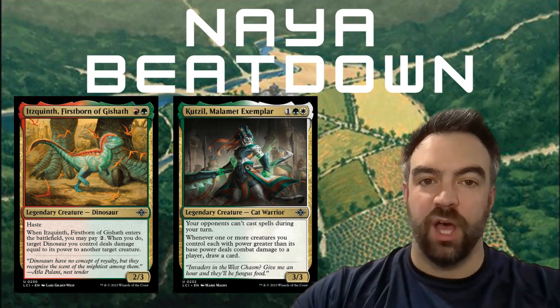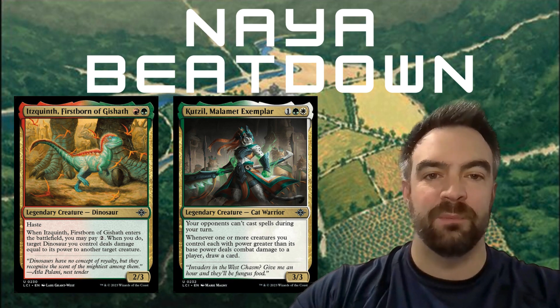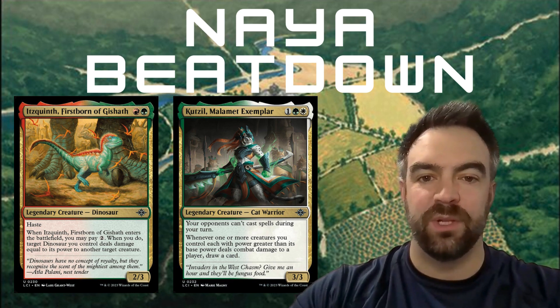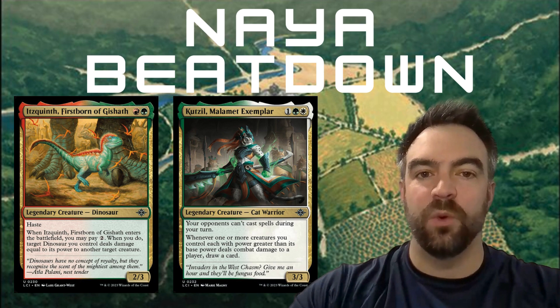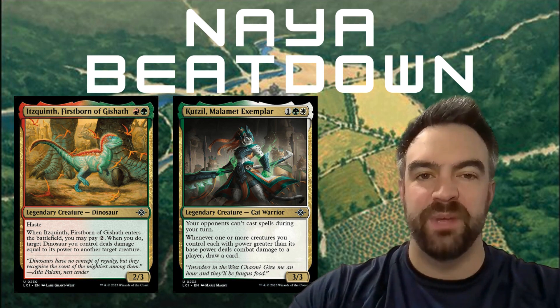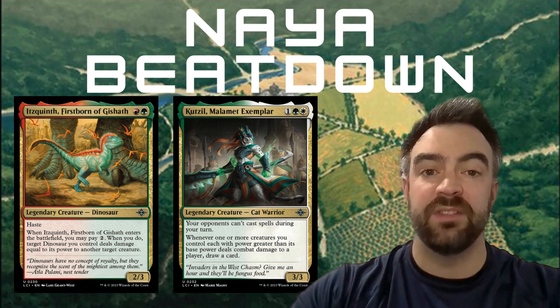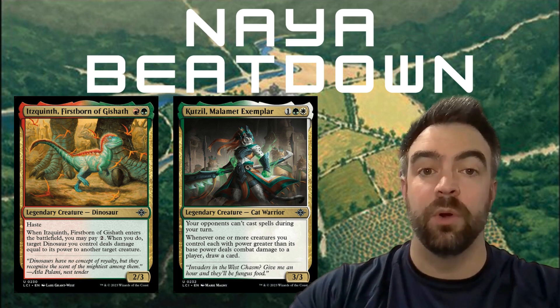Another wedge that wasn't initially obvious to me but now kind of is, is the Naya beatdown wedge. We've got red-green dinosaurs, green-white pump your things — that seems really strong — and then white-red really aggressive decks. A kind of hidden wedge in the Lost Caverns of Ixalan is the Naya beatdown wedge. People have been having a lot of success with it. Give this a shot if you're looking to affect the board, turn creatures sideways, and slam with big things.